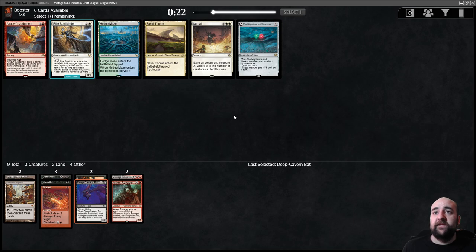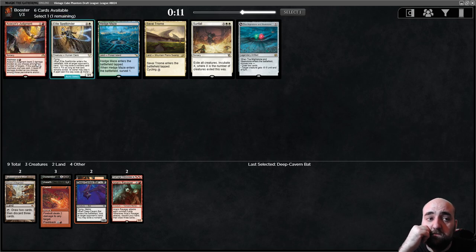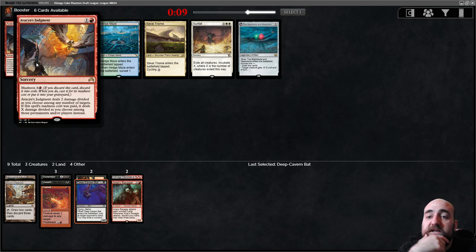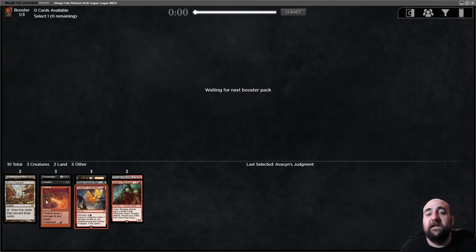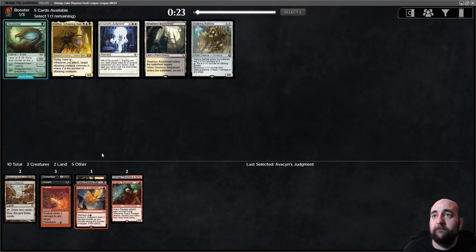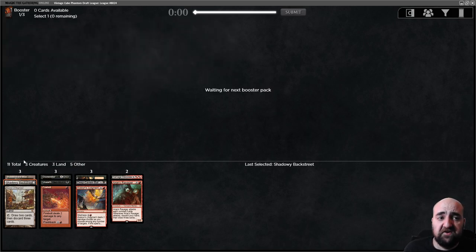I like the Sly Tyrion from here — take the Judgment 10. The madness card seems nice with the cards we have. Making Bazaar into actual card advantage is something very powerful. We take the Shadow with Backstreet — trouble with Bloostine and Mire.